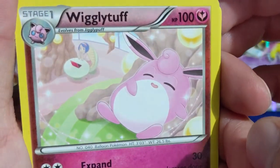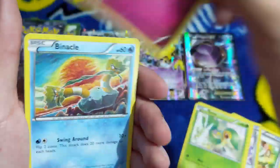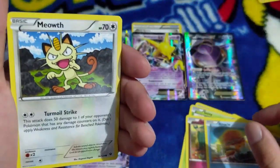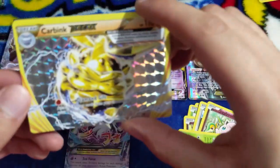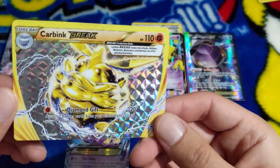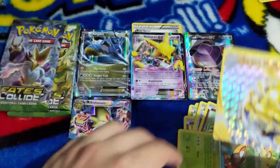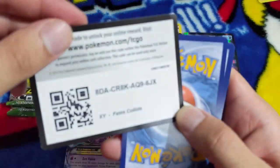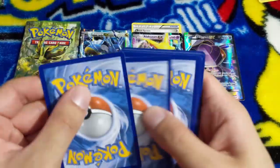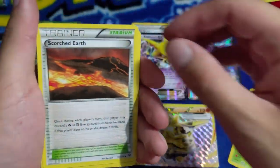Audino Spirit Link, Wigglytuff - I'm knocking out bro, I'd love to live like that right now - Snivy, Snubbull, Binacle, Jigglypuff, and Koffing Break card - the designs are pretty dope. I'll really know if these cards are dope if we get a Lugia next booster pack. Warmadam, Scorched Earth, Duosion, Cottonee, Minccino, Whismur, Meowth.